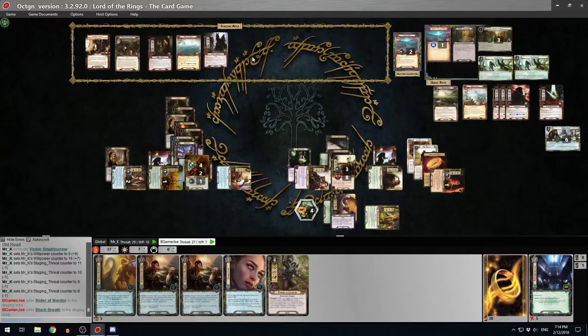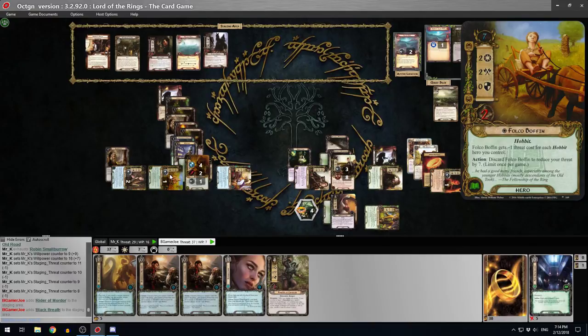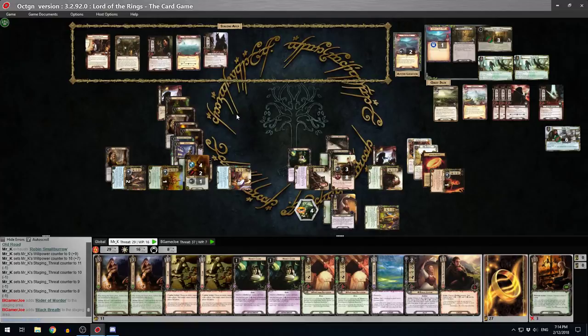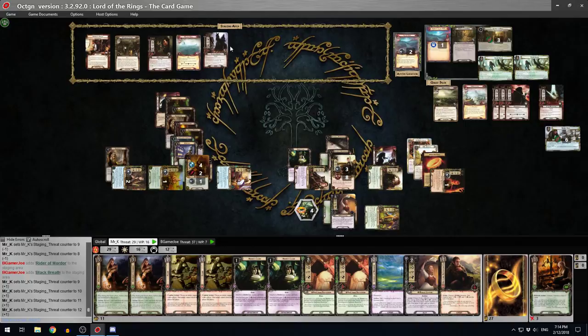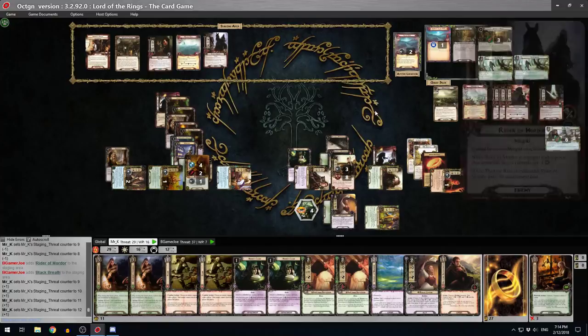I'm actually going to cycle one of these Desperate Alliances too. Before refresh phase - let's do this now. Doom 4 on both players. Then I'll control-R so we don't progress early, and then refresh action - I'll reset my threat with Aragorn to 27. Lost 20 threat. Then I'll play Desperate Alliance and send him over to you. I'll go down to 20 - that's the end of the round.